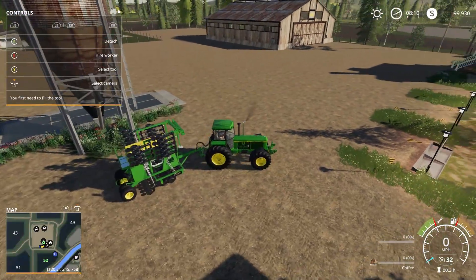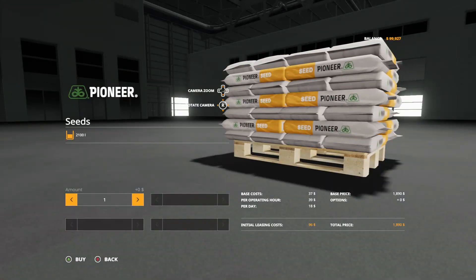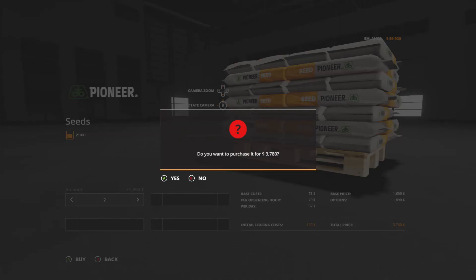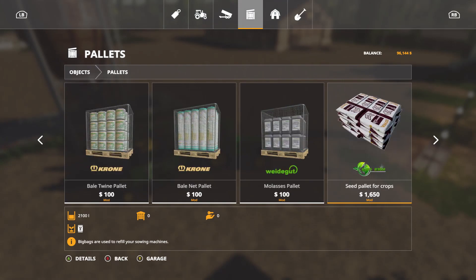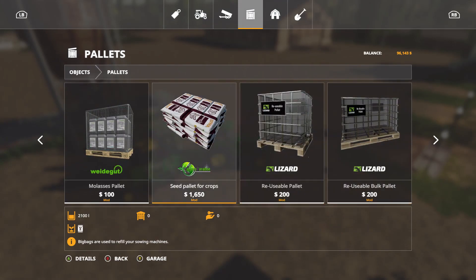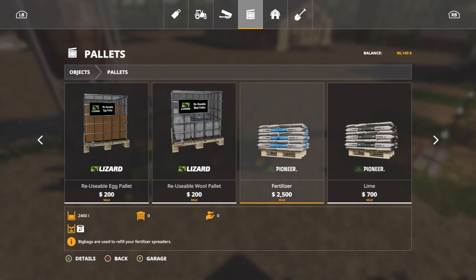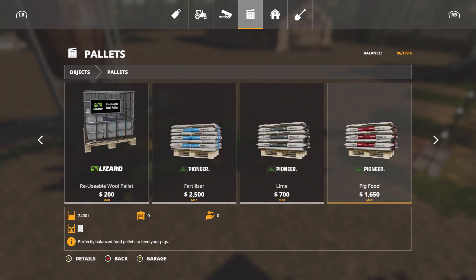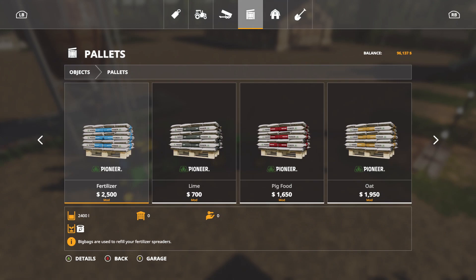Let's go in here and get a seed pallet. We'll get two. I do have the bulk buy mod installed, by the way, and another pallet mod. This is the other pallet mod I have for seeds. This is the Pioneer pack — I have that mod. So we've got fertilizer, lime, pig food, oats, wheat. The seeds I think are already base game, but we need fertilizer — we'll get two of those.